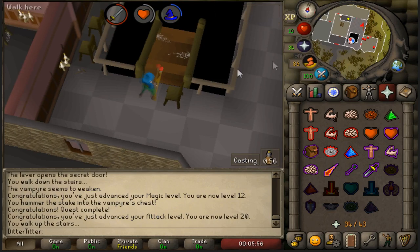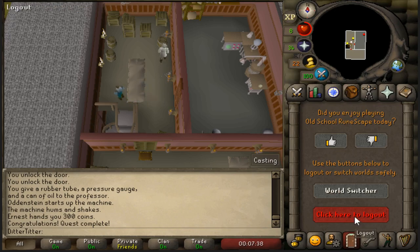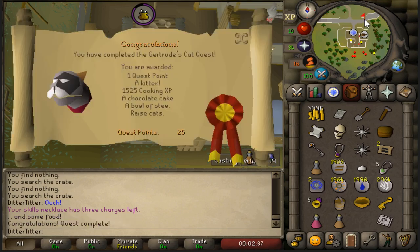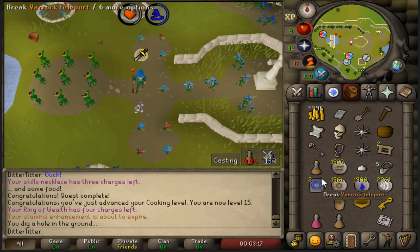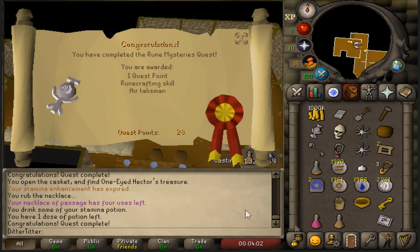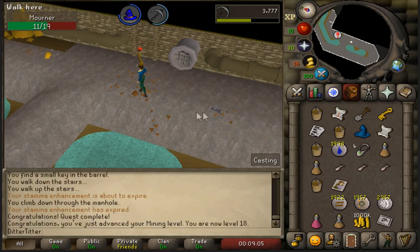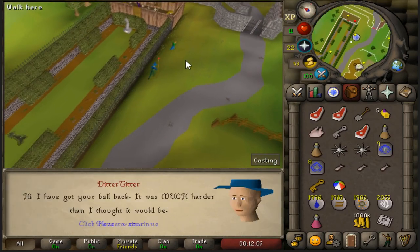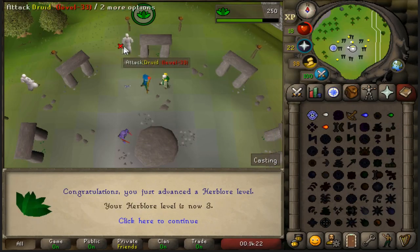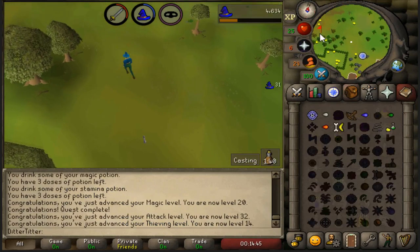Let's get at it and log out to buy some more items. Two birds, one stone — 28 quest points already. Plague City done — make sure we read this scroll, very important. Druidic Ritual done. Fight Arena done — 32 attack, 14 thieving, it's all happening boys. Tree Gnome Village done. Now going to complete Dwarf Cannon. 37 attack boys — Dwarf Cannon done. Nine crafting. Waterfall Quest — I need five free inventory slots.